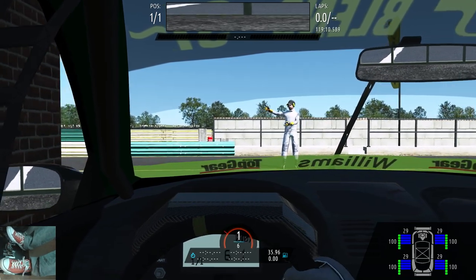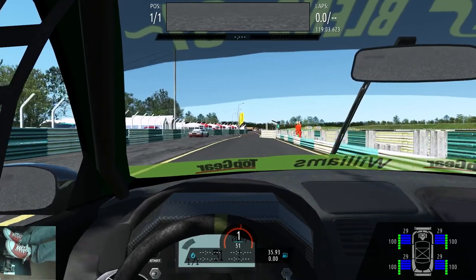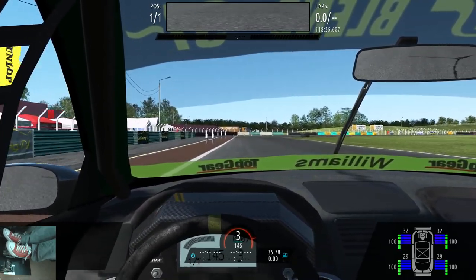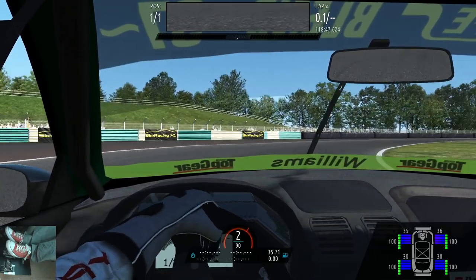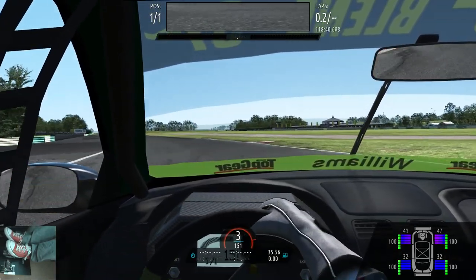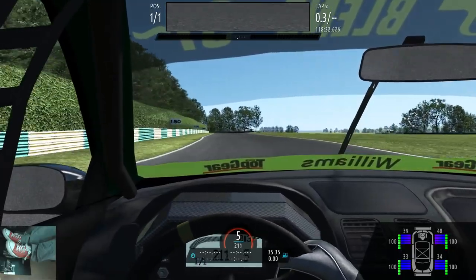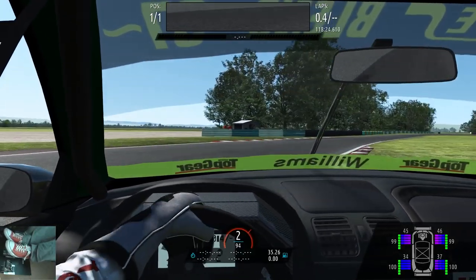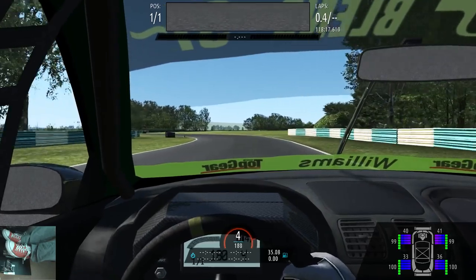That's a good noise — two-litre engine. We've got a front-wheel drive car. Very heavy steering through this little section here. I have not driven a front-wheel drive car in a racing sim for a very long time. I'll lock the wheels up. Good God, that is so heavy — two-litre engine, limited to six cylinders.